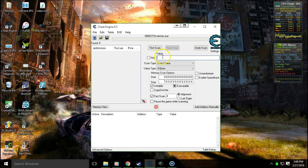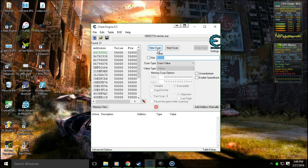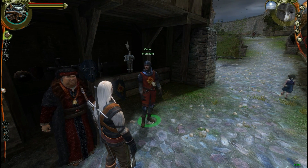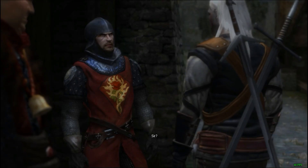Once we've selected that, we're going to enter in the value that we had recorded for our coin, and then we'll go back to the game. We're going to have to buy something in order to change the value of coin that we have.